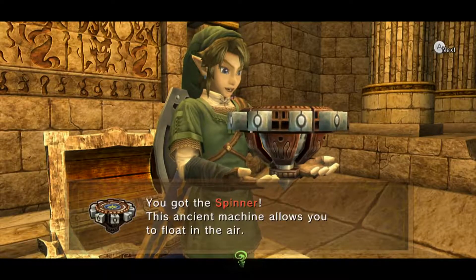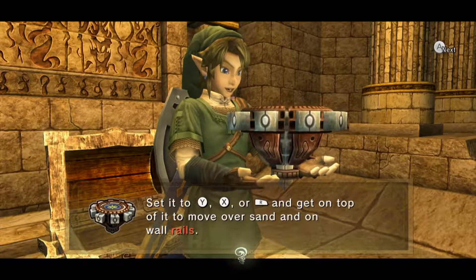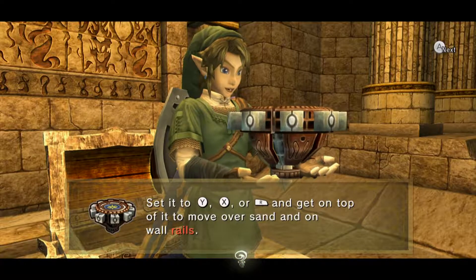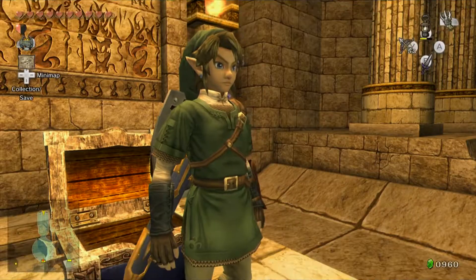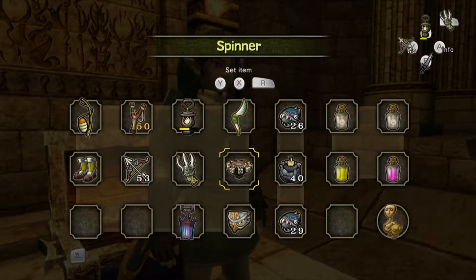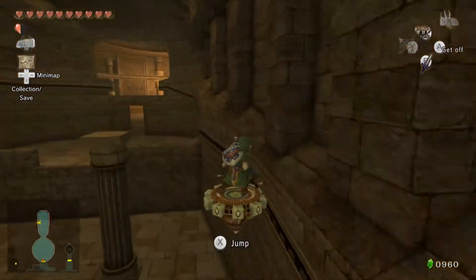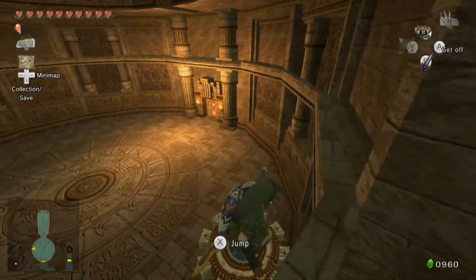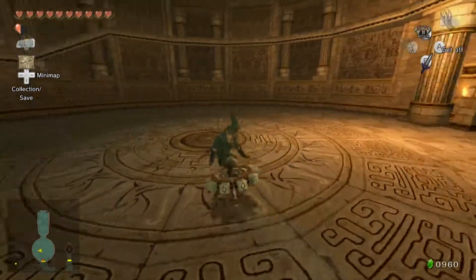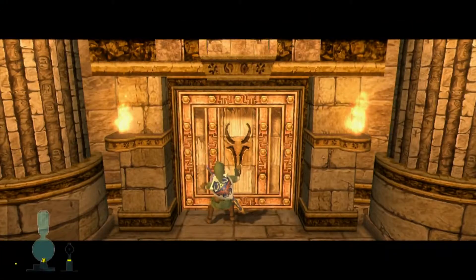We got the Spinner! An ancient machine that lets you float in the air. Set it to Y, X, or R — get on top of it and move along sand and rails. Press the assigned button while riding to attack enemies with spin power. We're playing Beyblades, basically. I love and hate this item at the exact same time — I love the concept and it's a really fun item to use, but it is so underutilized in this game. After Arbiter's Grounds, this thing barely gets used again.